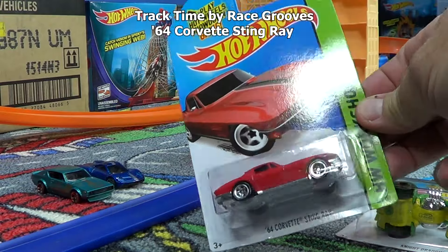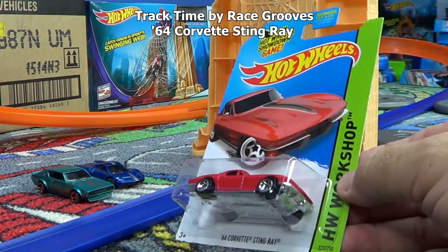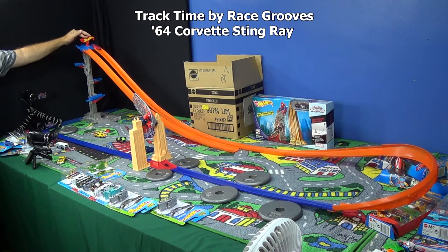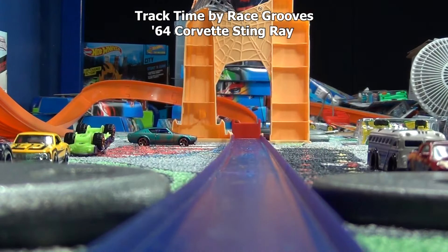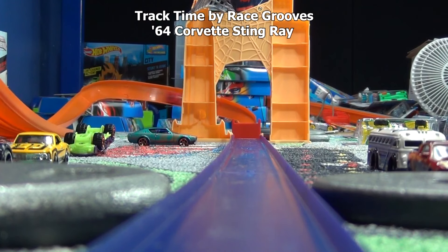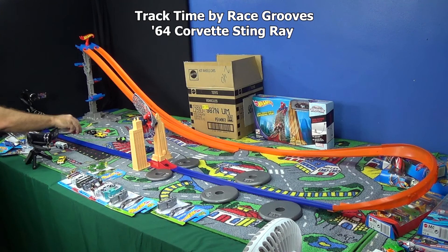Here's another realistic model — the '64 Corvette Stingray. Yeah, I like this car. It's kind of small, which might mean it has more room to land in the track — a little bit to the right or left — but maybe he lands on the side and flips over. I'm going to put him over here so he has room to land on the outside.